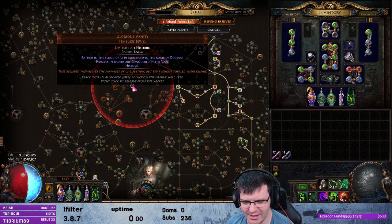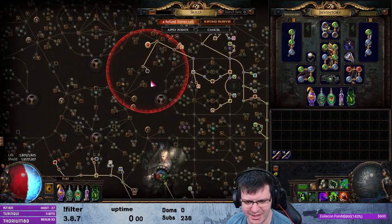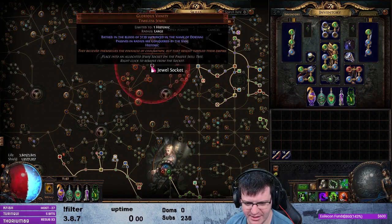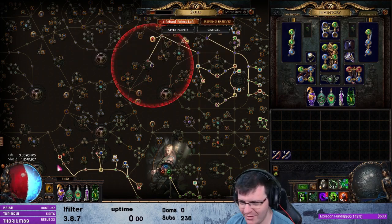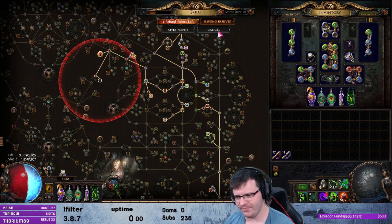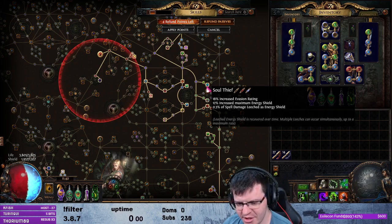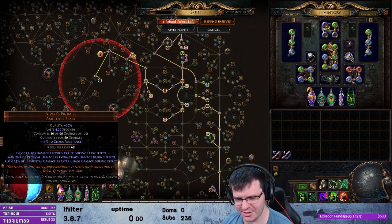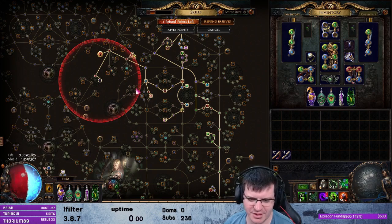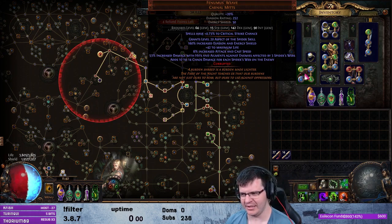I've gone with a Doriani Glorious Vanity timeless jewel. This changes my keystone into Corrupted Soul — so 50% of non-chaos damage taken bypasses energy shield, gain 20% of maximum life as extra energy shield. That's where a very large chunk of our energy shield is coming from; that's a 1000 ES jewel right now. Mixed with that, since we were going to have some life and some energy shield, we have a little bit of spell damage leeched as energy shield, and because of the Xeries Promise, a little bit of chaos damage leeched as life. So we've got life leech and energy shield leech.